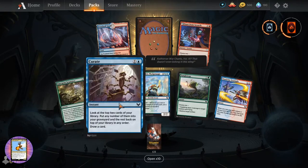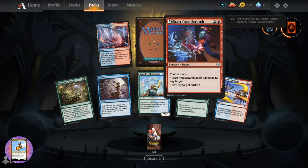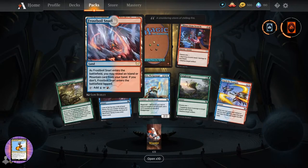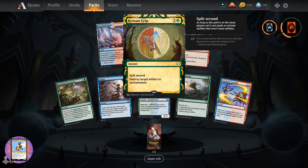So Emergent Sequence. Curate. Quandrix Pledge Mage. Tangle Trap. Teach by Example. Start from Scratch. Frostboil Snarl.